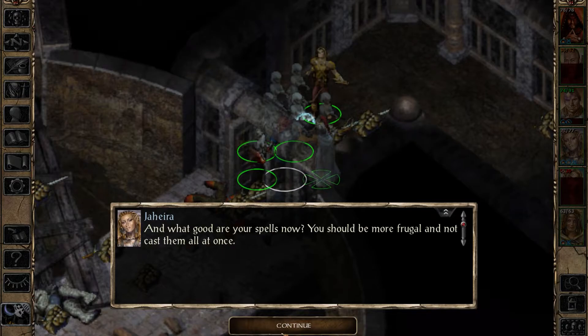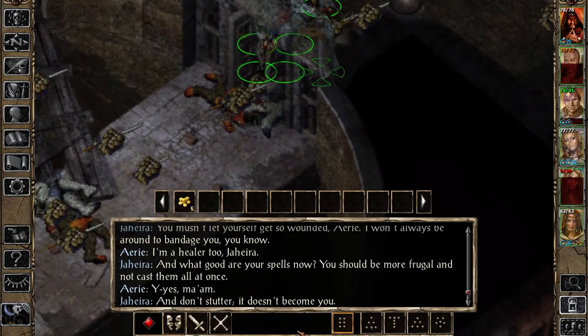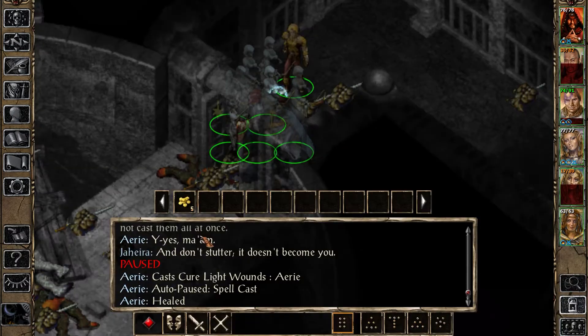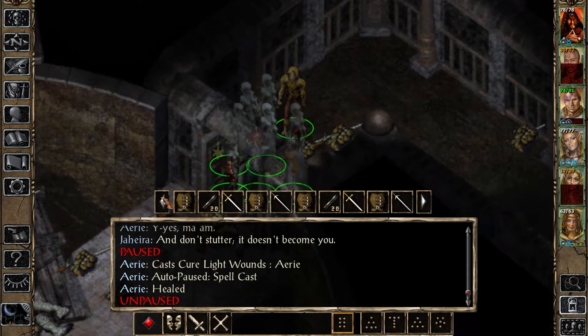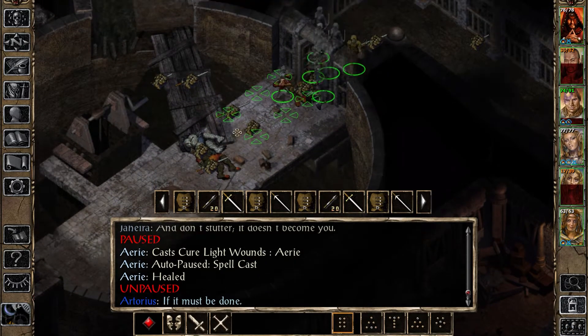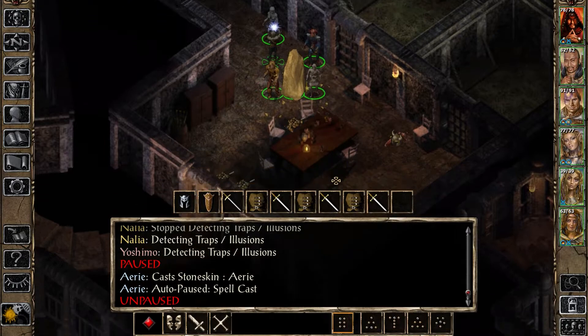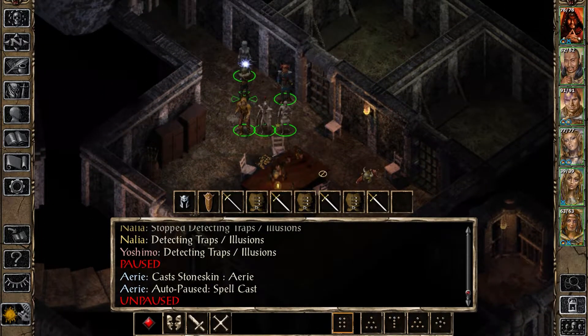'And what good are your spells now? You should be more frugal and not cast them all at once.' I actually agree there - that goes to you too, Jahira. 'Yes ma'am.' And don't stutter, it doesn't become you. Alright, I'm going to rest as well before going down there. Here we are - all nice and healthy.